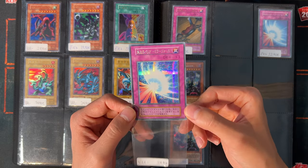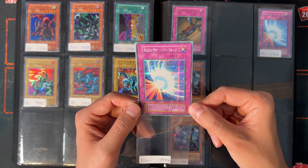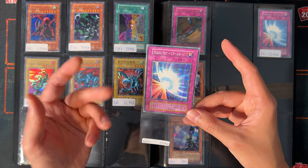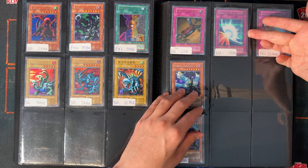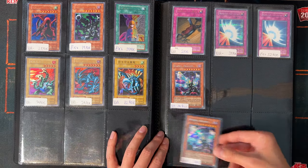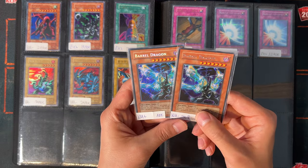This Mirror Force is also a very cheap card. It's from Volume 7, so it's a very old secret rare — one of the first printings of this card, and very affordable. So if Mirror Force is nostalgic to you, you can definitely pick this up.